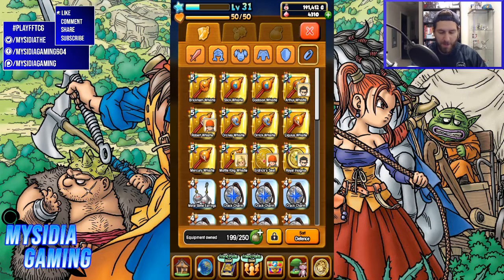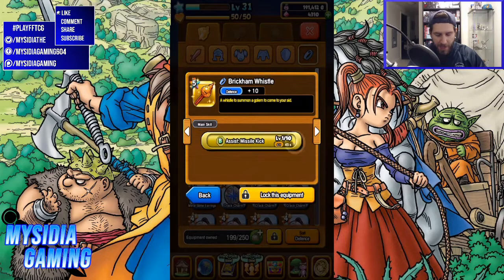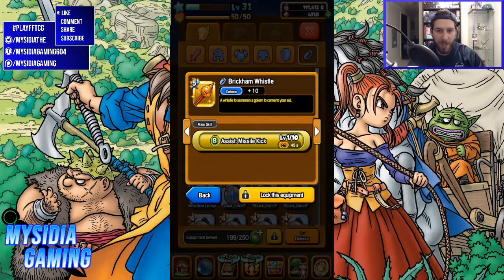And then finally we have the golem whistle. This one has Missile Kick, which hits everybody — a 160% potency Rebel Rouser attack. Again, a nice little AOE attack to hit everybody. This one has a higher CT as well, and it has a defense boost of 10.